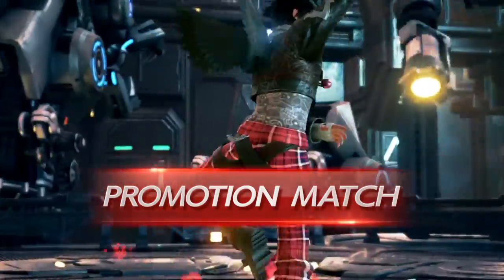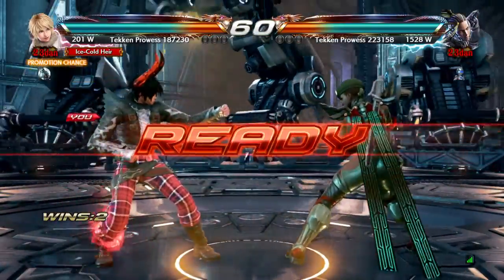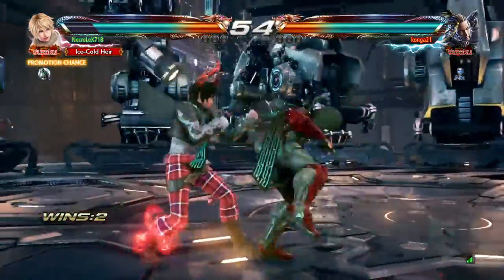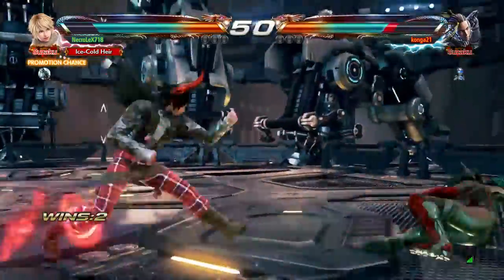I remember the day I figured it out. Doesn't she have a move like Nina's up-forward 1 or something? Up-forward 2-1 is what you're thinking of, but you have to be a Korean nerd to do the combo, so most people don't use it anymore. Down-forward 1+2 seems good enough to me.